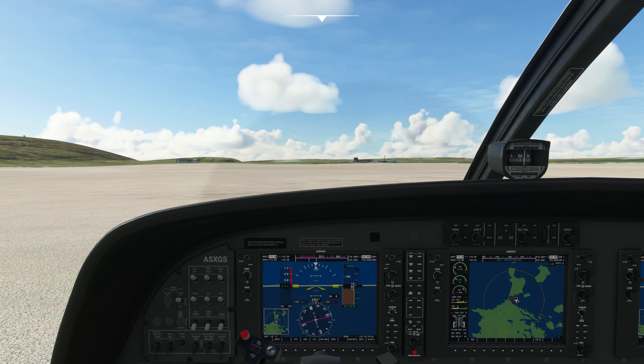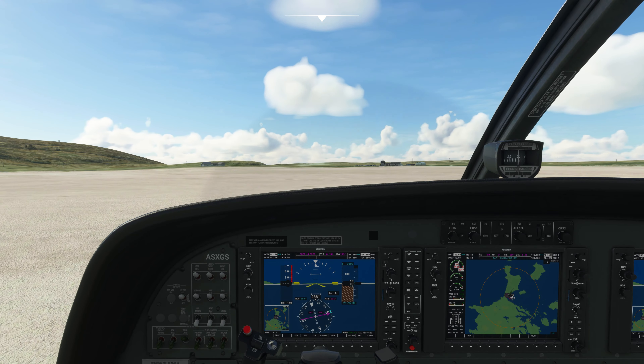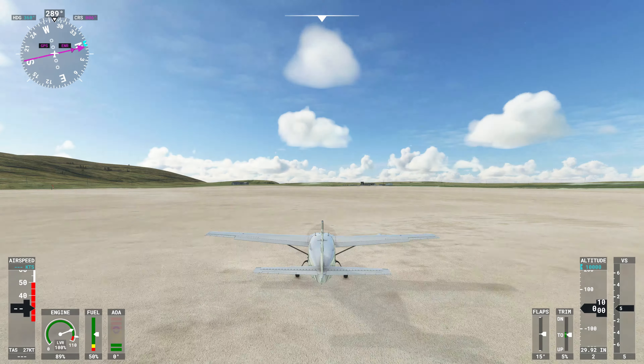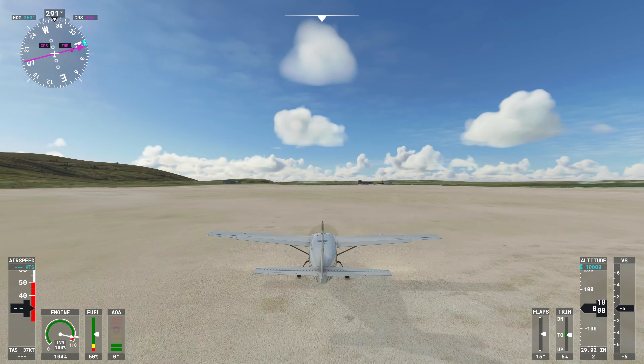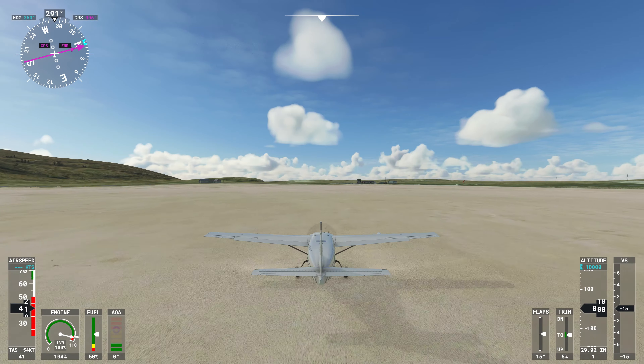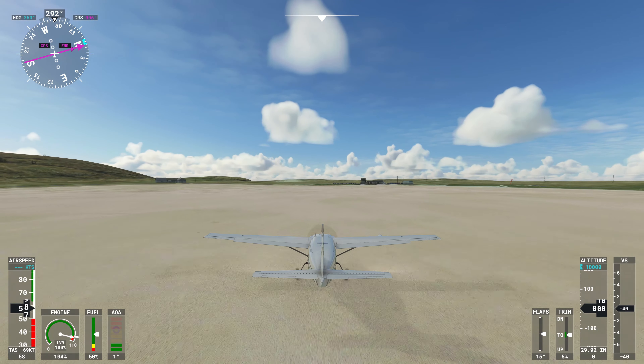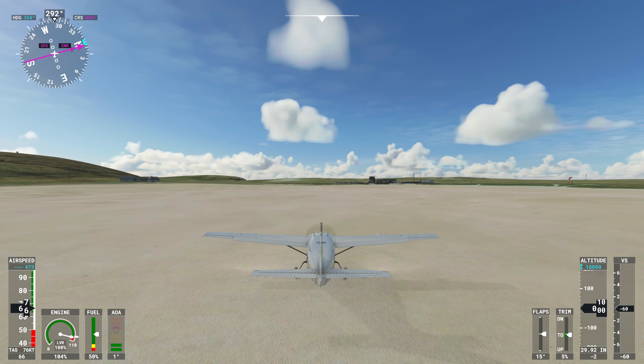We start off on the beach — the only airport in the world where you take off and land on the beach. You need to keep an eye on the tides, and we just need to pull back gently and make sure we get enough speed and height to clear the land and of course the airport building.